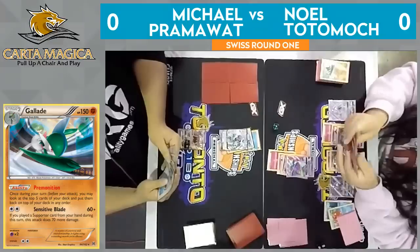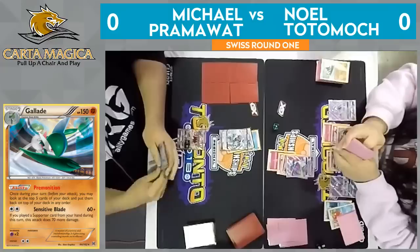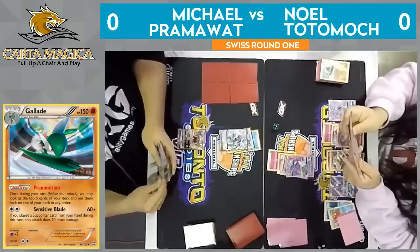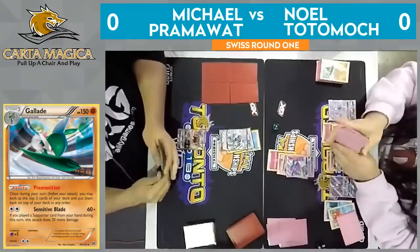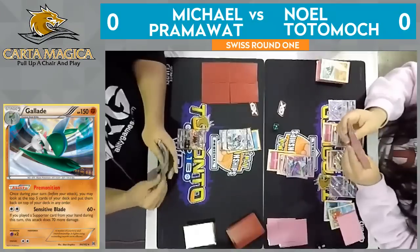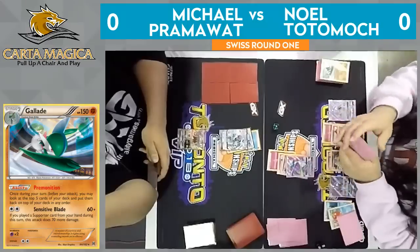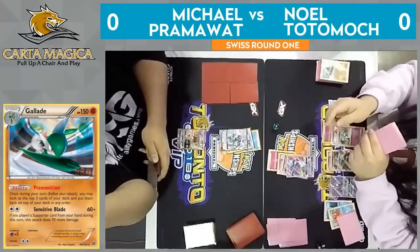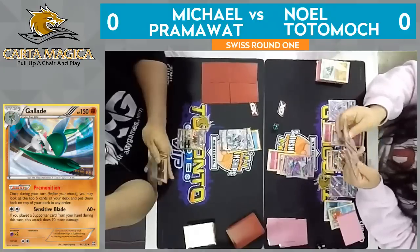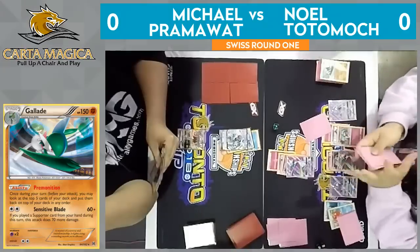Some of these Gardevoir lists are cutting down on their choice bands and on their Fairy Energy counts, so it's going to come down to that. Can Noel find what he needs here this turn? He does have a Cynthia in hand, but he's played the Lele looking in his deck to see if there's a better option. There's not much left in his deck though. He certainly has thinned out his deck pretty well to this point. Looks like it's just going to be an N out of the deck, putting them both down to four cards.